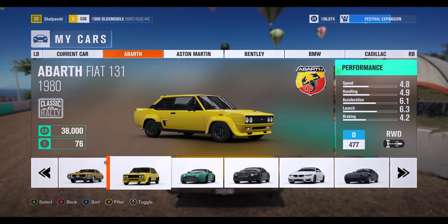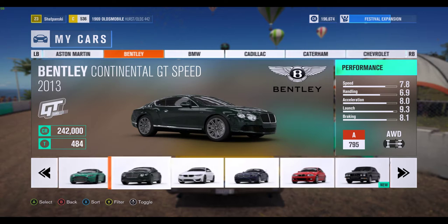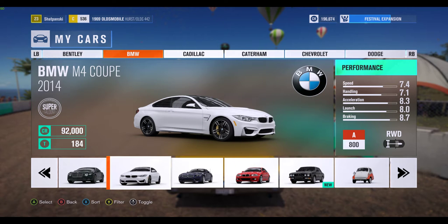Got an Abarth Fiat, a little rally car. Aston Martin V12 Vantage S 2013, sort of James Bond-ish — that has an 817 performance rating. Bentley Continental GT, awesome, insane luxury sports car, a preferred ride of many pro athletes. BMW M4, pretty high-end, recent model.